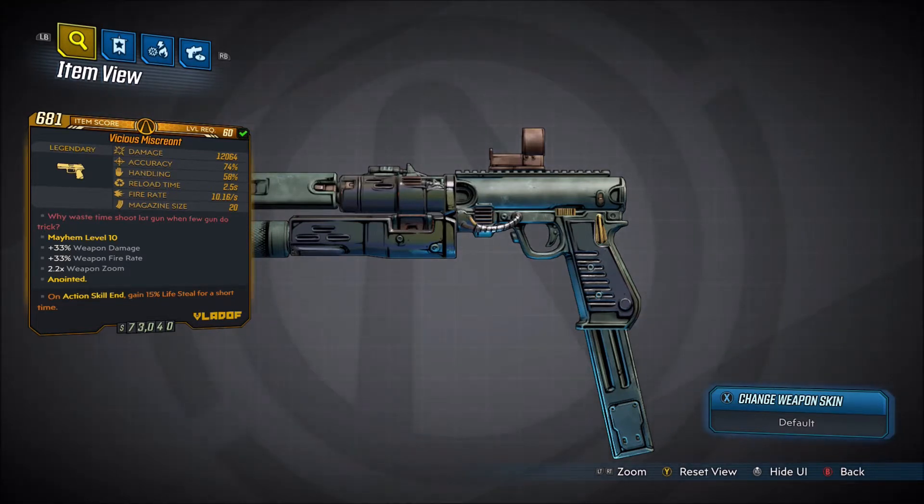The red text says, 'Why waste time, shoot like gun, when few gun do trick?' To be honest with you, when I first read that red text, I thought I was having an aneurysm. Turns out that's actually how it was written.